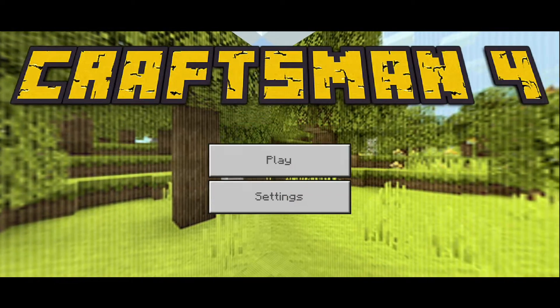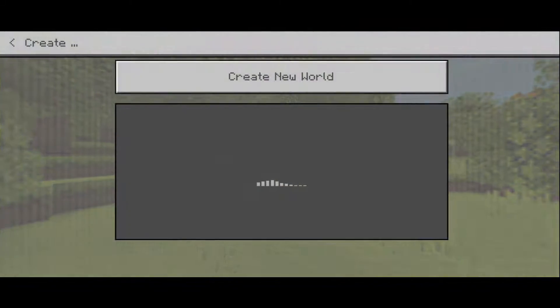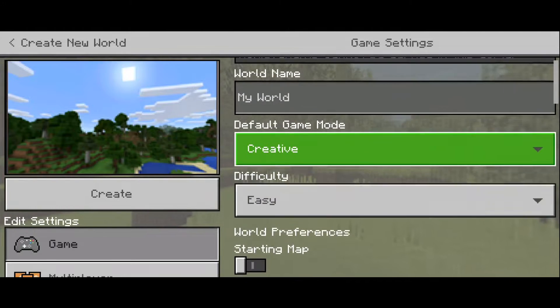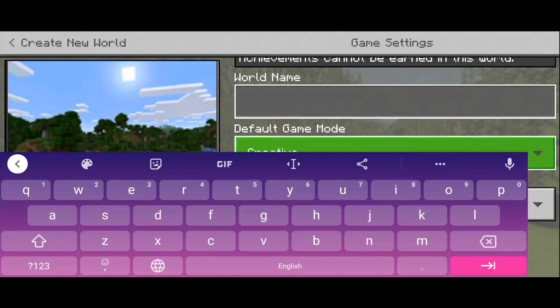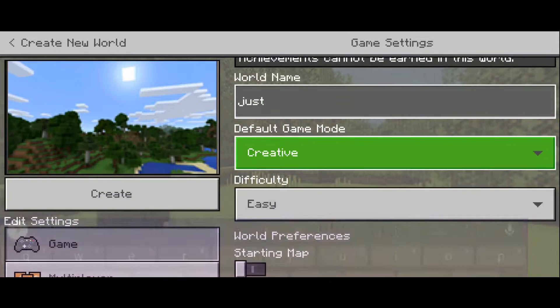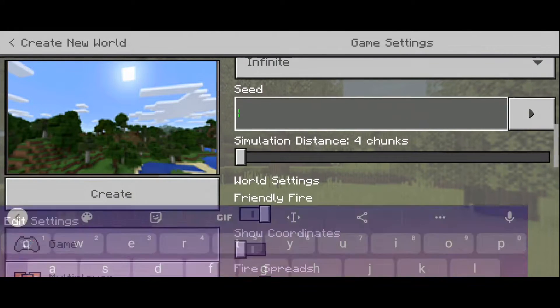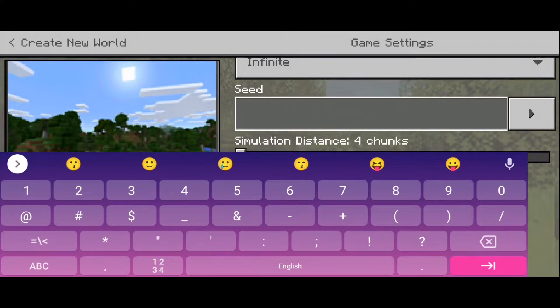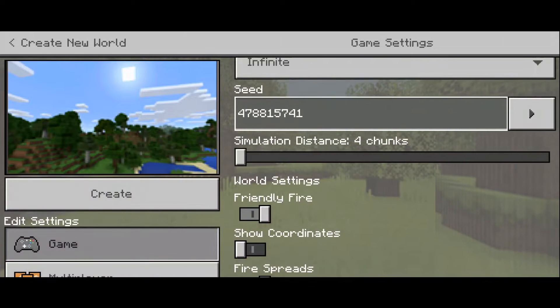So let's click play, create new world, creative, easy. The seed is 4 7 8 8 1 5 7 4 1. Let's go ahead and create it.